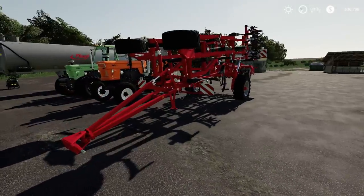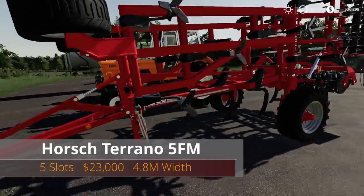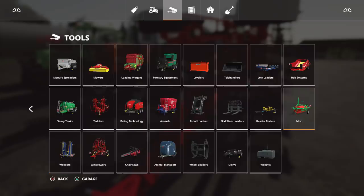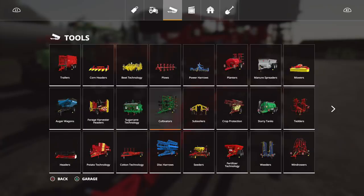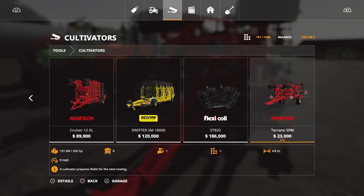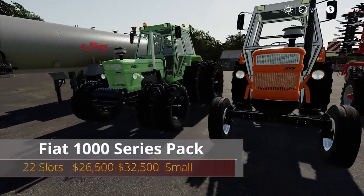Next we have the Horse Toronto 5 FM — five slots, $23,000, 4.8 working meters. It's a cultivator — not a 3-meter one. You can find it under Tools > Cultivators at the end of the list. It requires 205 horsepower and there are no options on it. Nice little cultivator.